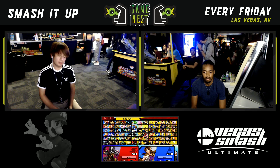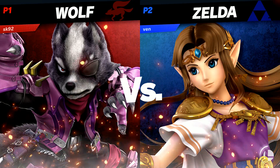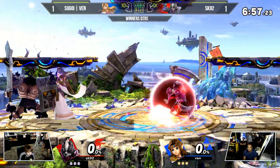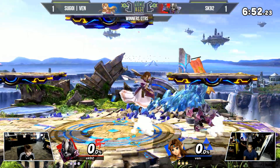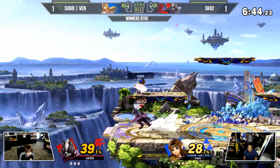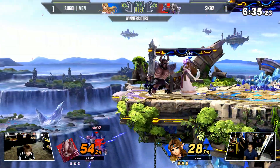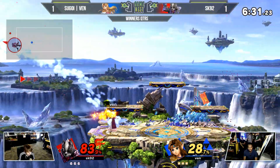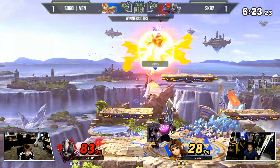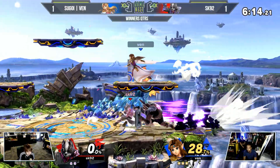He had a rough start but found his footing in Ultimate, and still has an opportunity to take it over Venn if he can keep his composure. Dealing with the back throw right there — he has a little rage but still not enough. He's going deep. He was waiting a little too long to go for the back air — setting it up forever. If you've played against SK92, you'll know that if he jumps once, he's going to double jump, especially in clutch situations, looking to keep himself in advantage. He'll double jump in place and wait for you to overextend, then try to hit you with a kill move like back air.